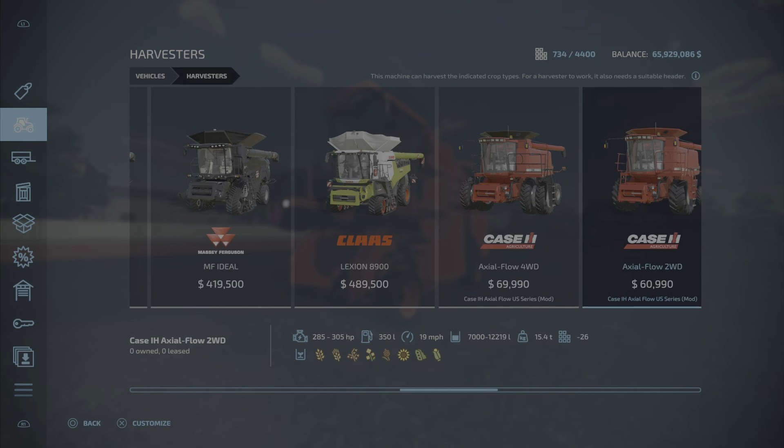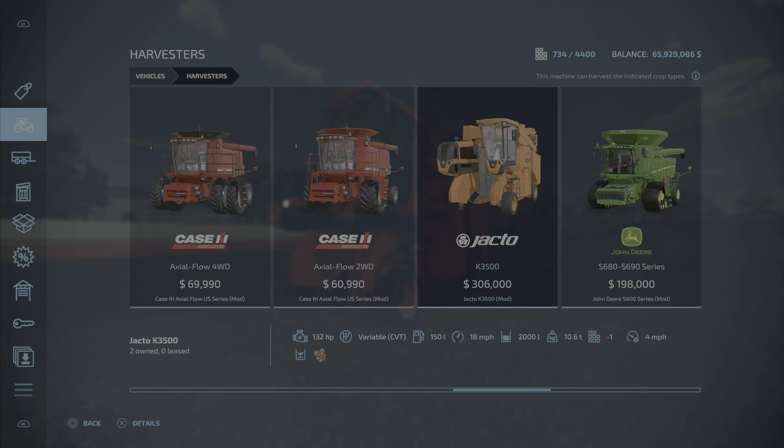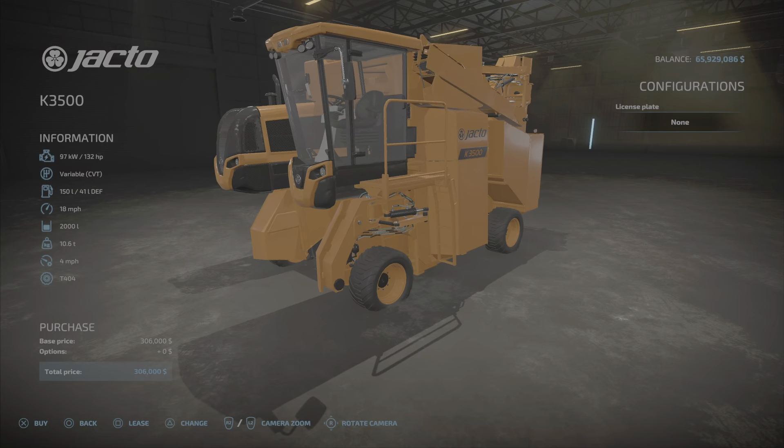You'll find it in harvesters, as there is no coffee-specific category. Here it is — the Jetco K3500, 306,000 cost, 132 horsepower. You can see the cost symbol for coffee on this map. Traveling speed is 18 miles per hour, harvesting speed is 4 miles per hour, 150 liters of fuel, and the hopper size is 2,000 liters.